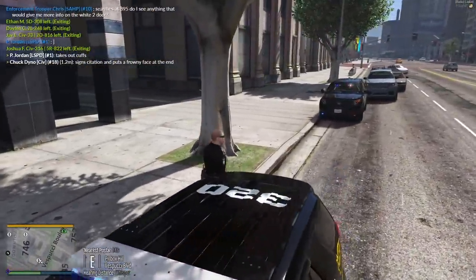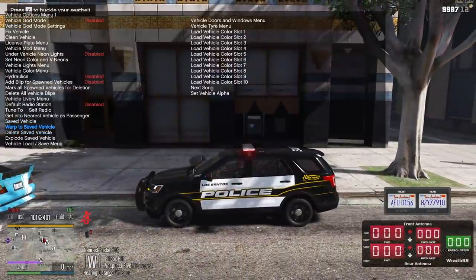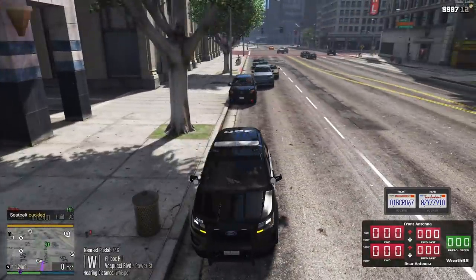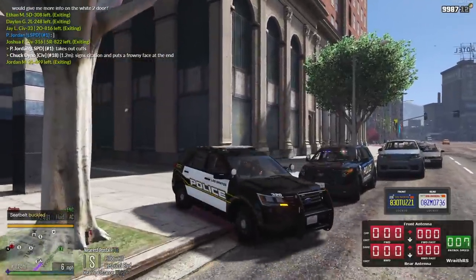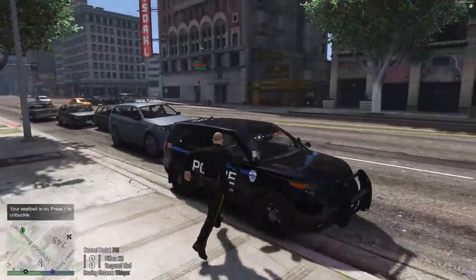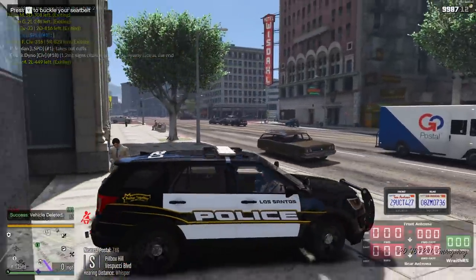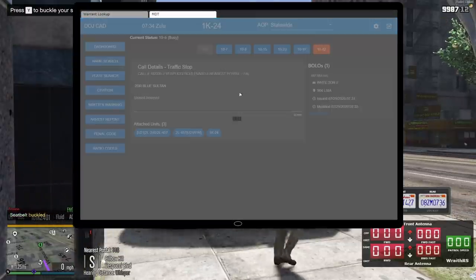1K24, traffic stop is code 4 - one citation given. All right, cool - we got a traffic stop. Wasn't expecting to get these guys with a seatbelt violation, but that's what's pretty cool about it - you could just be doing your own thing and the next thing you know you get a very basic call. This guy's car is still here - I'm gonna go ahead and delete it because I'm pretty sure he just dipped. I needed that second unit - those guys were acting a little sketchy but ended up just running off into the distance.